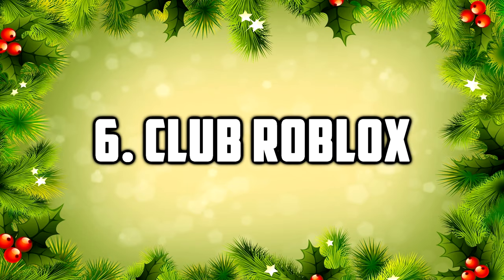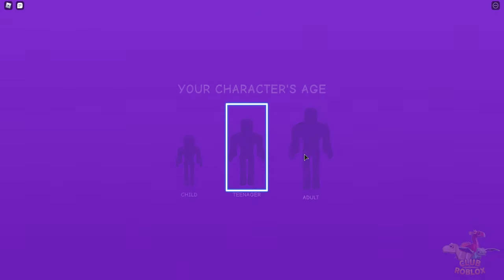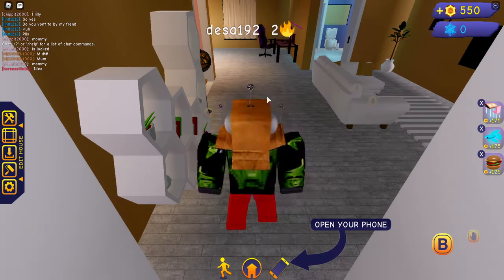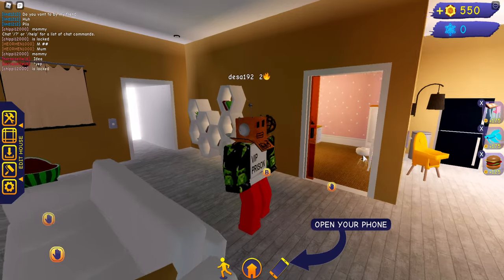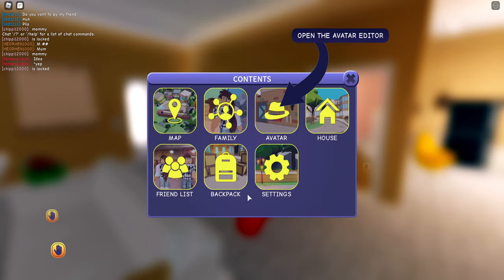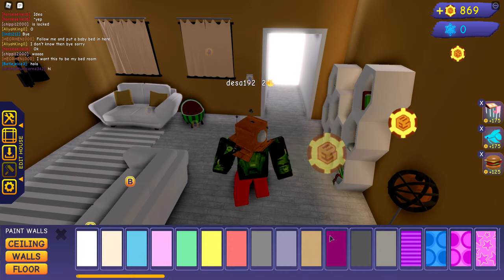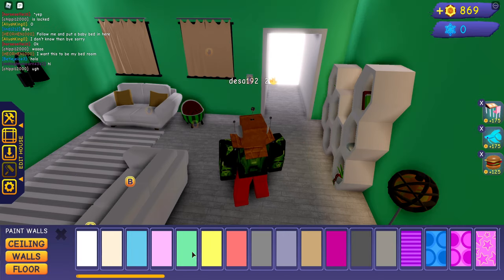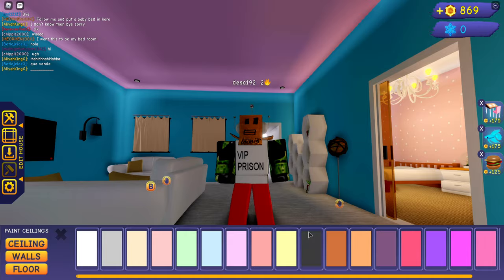Number 6: Club Roblox. In Club Roblox you have a ton of stuff to do — from adopting a baby or a new pet for your family, you can even build a home and get outside to play tons of different minigames and participate in various weekly events. Along with the Christmas advent update, you'll be able to open one present every single day that you log in for some free rewards. It's like a few of the other games on this list where you'll start in your very own house that you can design or redesign and improve as you play.